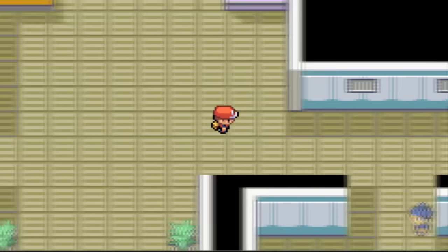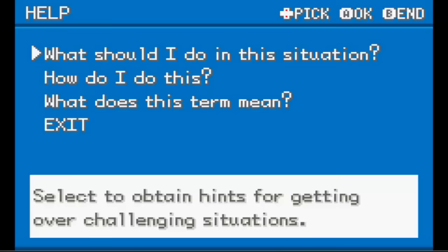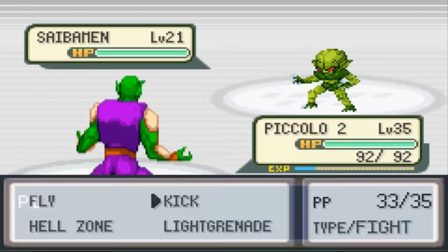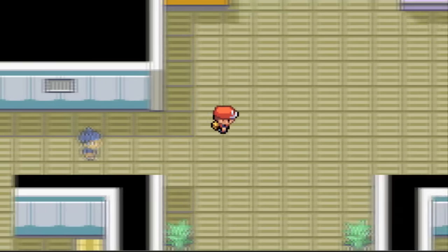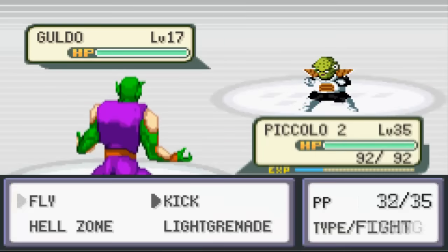Piccolo doesn't have another evolution sadly, but he is still really good. We're in the Peel Off Hideout. I kind of forgot how to do this but we'll figure it out. Let's take him out and take out the Cybermen - way too easy. I think we gotta go one more stairway down.